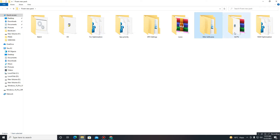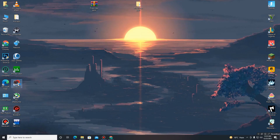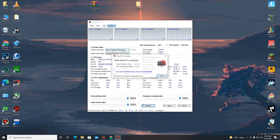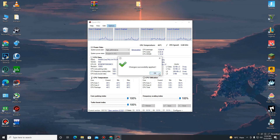Get back and move to the next folder — QuickCPU. Extract and install it, then open it. Set the System Power Plan to High Performance and click 'Set as Active.' Set all priorities — Core Parking Index, Frequency Scaling Index, and Turbo Boost Index — all to 100. Then click Apply, OK, and Close.